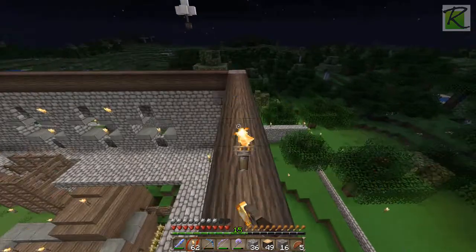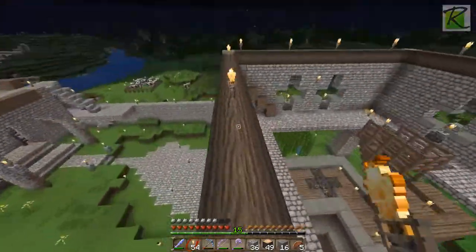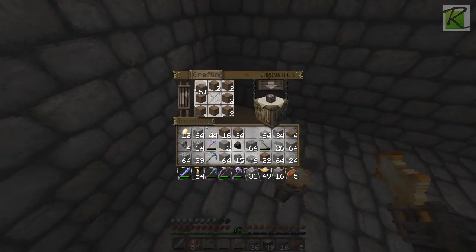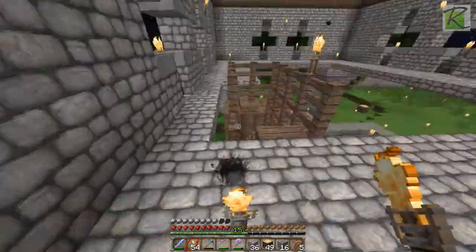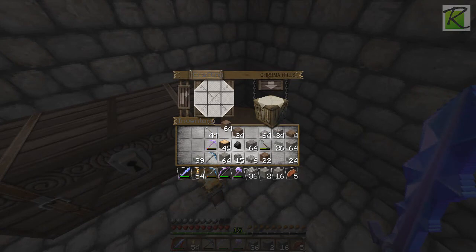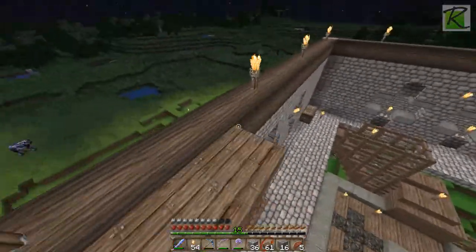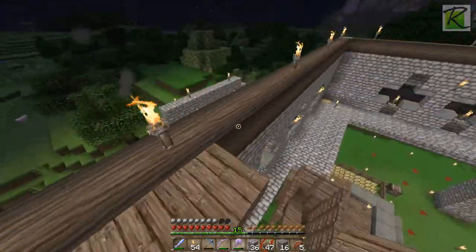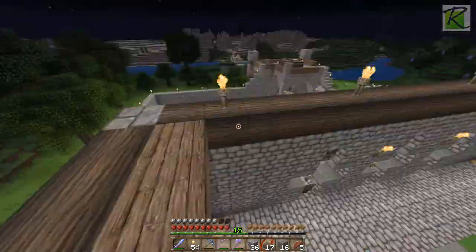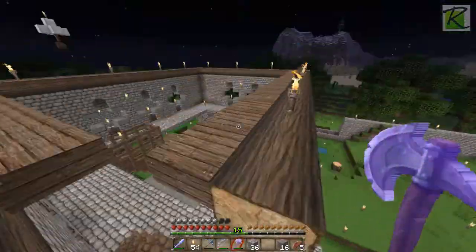Make torches. Let's place a couple torches around the edge so that mobs don't spawn. Now I have enough room to pick up the coal. All right, let's make some chests so I can keep some stuff here — I don't want to have to run all the way downstairs every time. Put a bunch of the crap in this chest. Make a bunch of half slabs — this will be for the floor here.